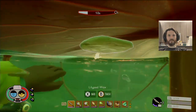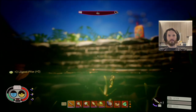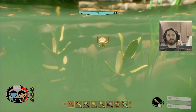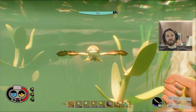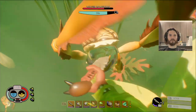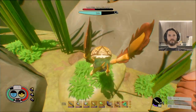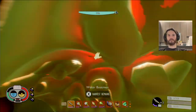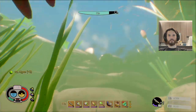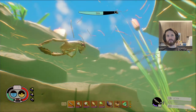I think we also need some of this lily pad wax. The good thing is, when you kill one of these guys deep in the water, they have air bubbles on them. Boatman fin. We need those fins.